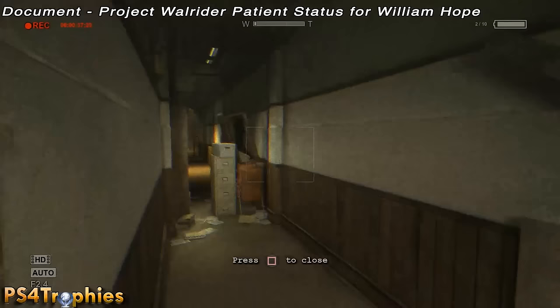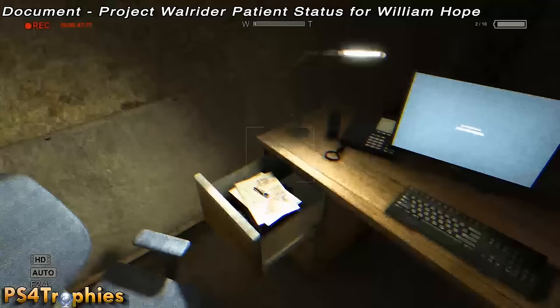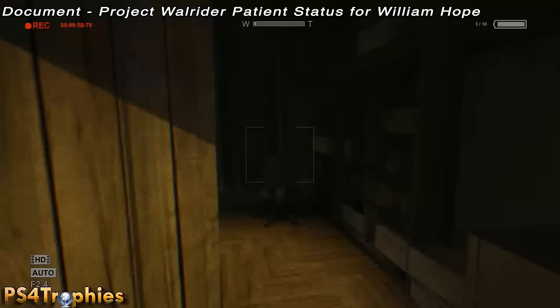A little further in, as soon as you get in the building, you're going to squeeze through the filing cabinet and bookcase. In the first room on the left there's no collectible, but there is a battery. If you go to the second room on the left after making that squeeze — room A214 — open that door and you'll see the document right there on the desk.